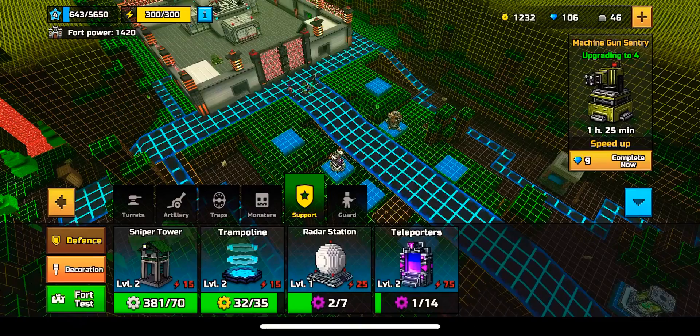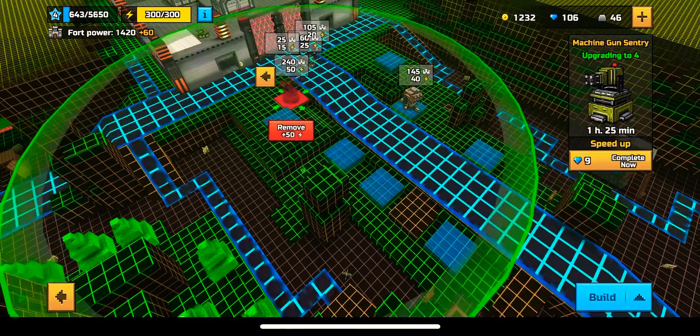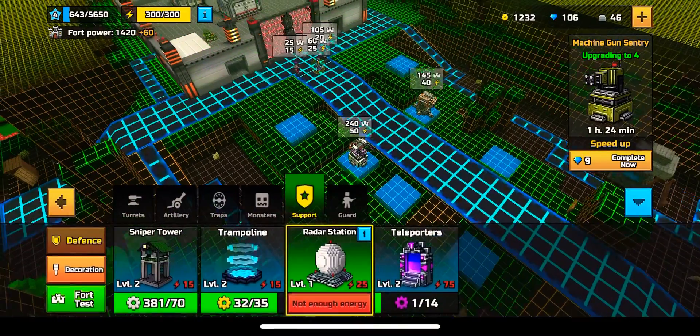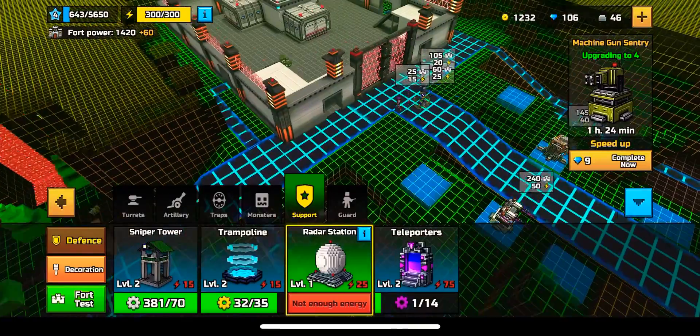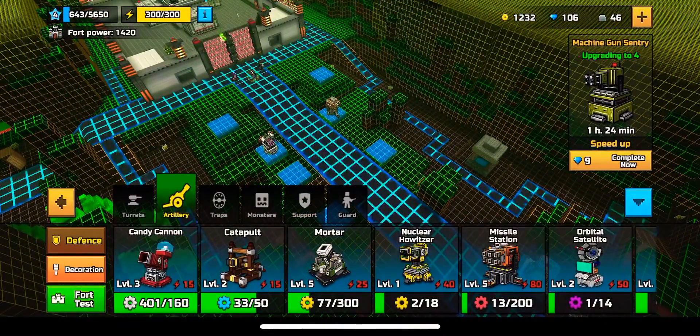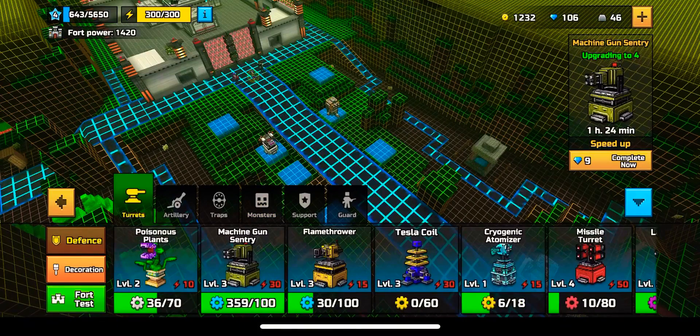A little other tip: these two in the back — the laser turrets back here — don't put turrets back there. I would recommend putting your radar station on one of them and your teleporter on the other, so that those are well protected and will probably survive the longest. That way, when you're defending your fort from the monster attacks, you'll be safe.